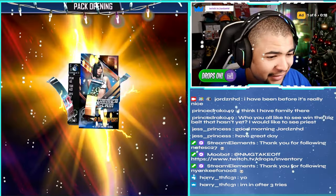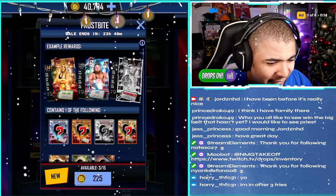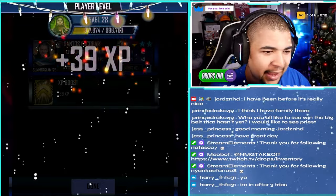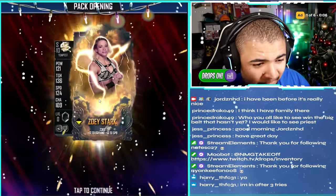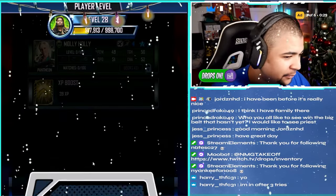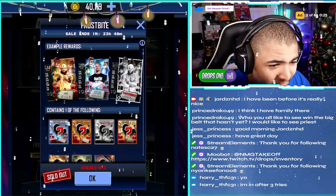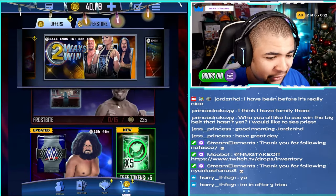Three cards left — nah, I ain't going to get one. If you guys do these and end up getting one, let me know what you got in the comments, but I doubt anyone's going to get one at this point. We end off with a Pantheon Molly Holly — that's 15 packs. 15 Frostbite packs sent and not one Tundra card obtained. That is awful.